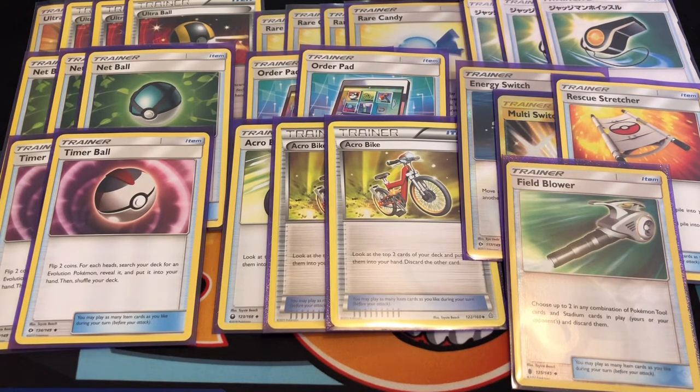I run two copies of Order Pad to get my Rare Candy, three copies of Acro Bike to make the deck a little faster, and three copies of Judge Whistle — again to make the deck faster. I run one Energy Switch and one Multi Switch. The Energy Switch is for if I need that grass energy up front, and the Multi Switch is in case I have a DCE on the bench to move to Venusaur and Celebi and do 150, or do that GX for 180 and shuffle my deck back.